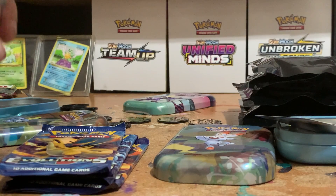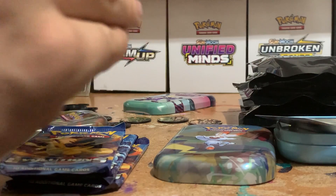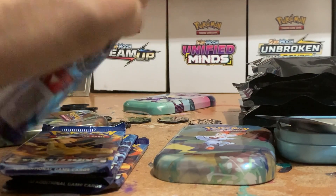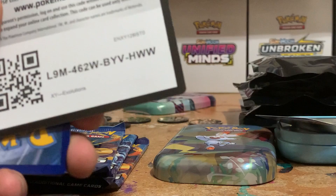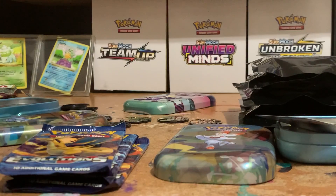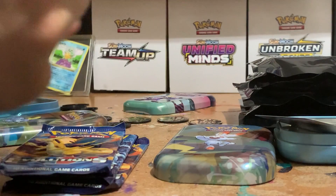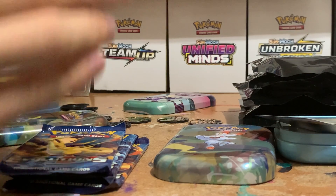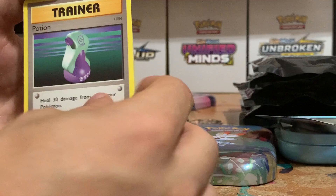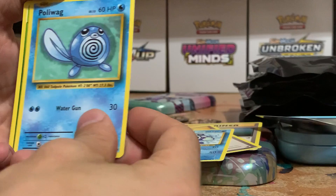I have a feeling that we're gonna finally pull that very first Charizard tonight with these packs. White code card — I'll let somebody grab that little Charizard off that code and put it into their deck. Potion, Pokédex, Poliwhirl, Poliwag.